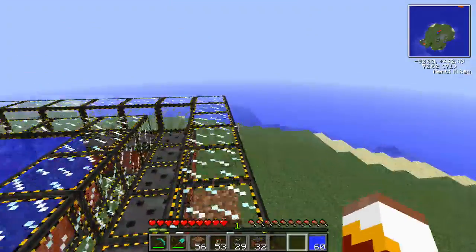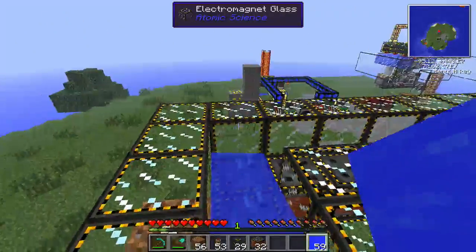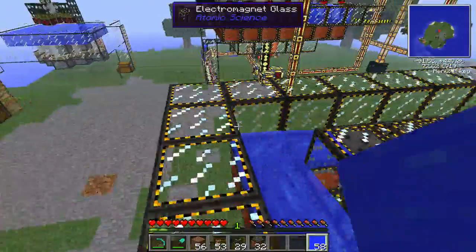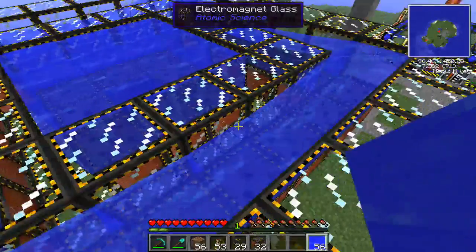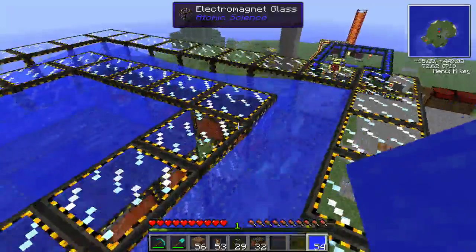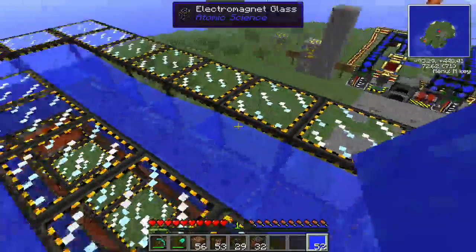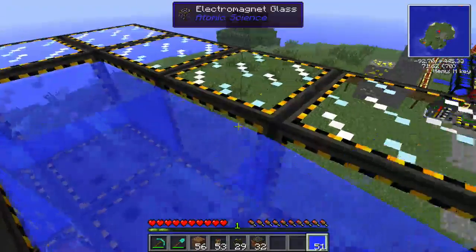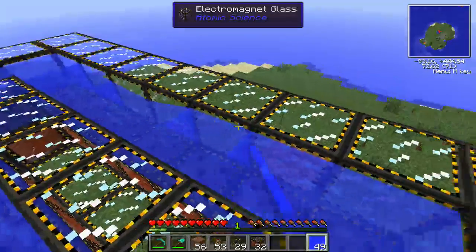Then place all the water blocks down here. I hate flowing water, so we'll try to figure out how to set this all up so there's no flowing water. It might take a while to get all your water in if you're not cheating it in. Get it all flowing right.